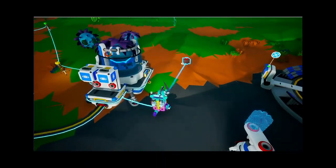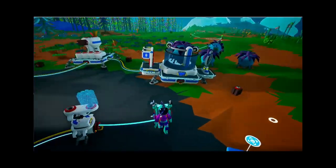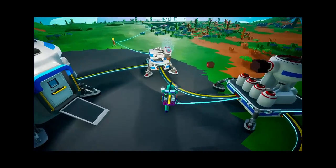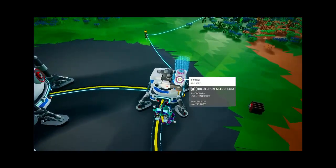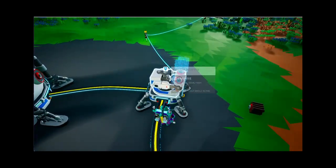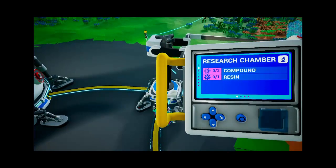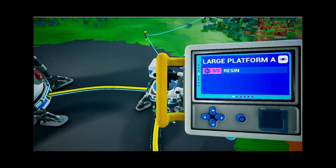We've got to try and get the soil centrifuge as well. What I might try and do is build some of these large platforms. It's a research chamber — we need two compound and one resin. Okay, so we need three resin for that.